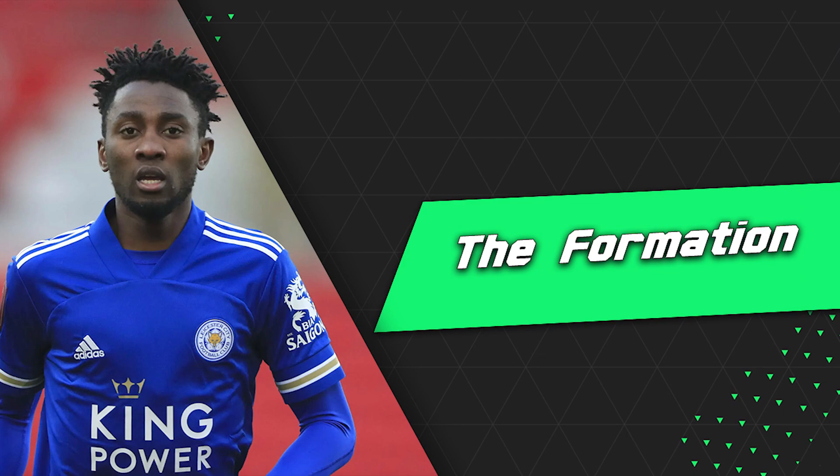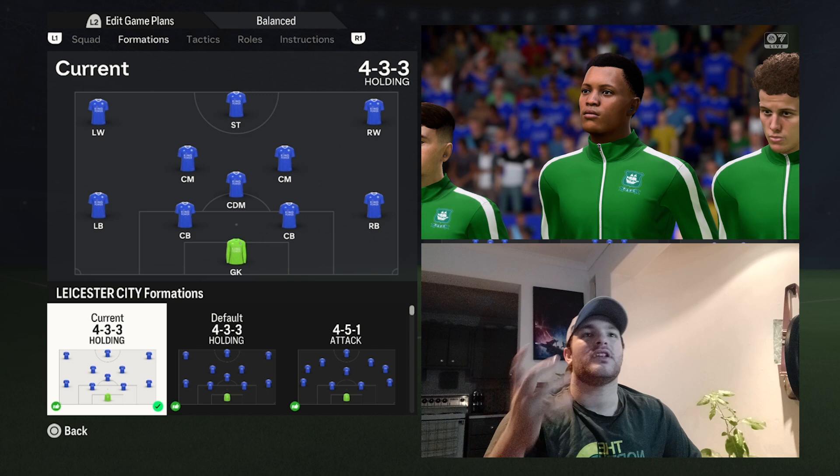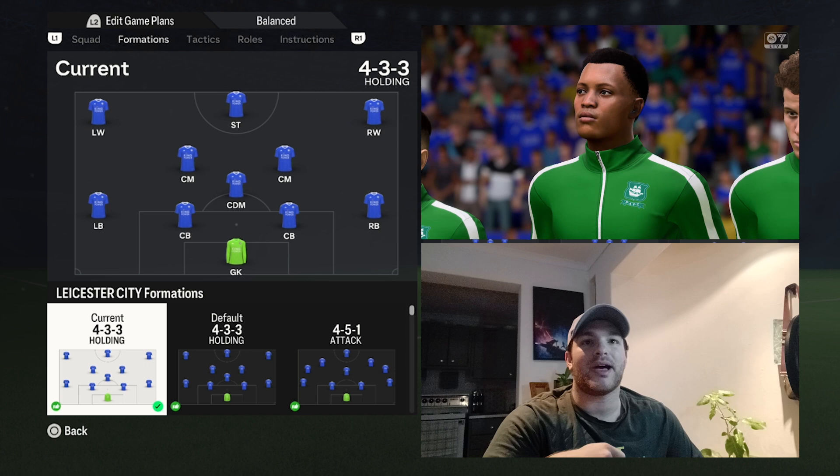Starting off with the base instructions, the formation is a 4-3-3 holding. There's one goalkeeper, two center backs, two full backs, one DM, two central midfielders, one striker, and two wingers.